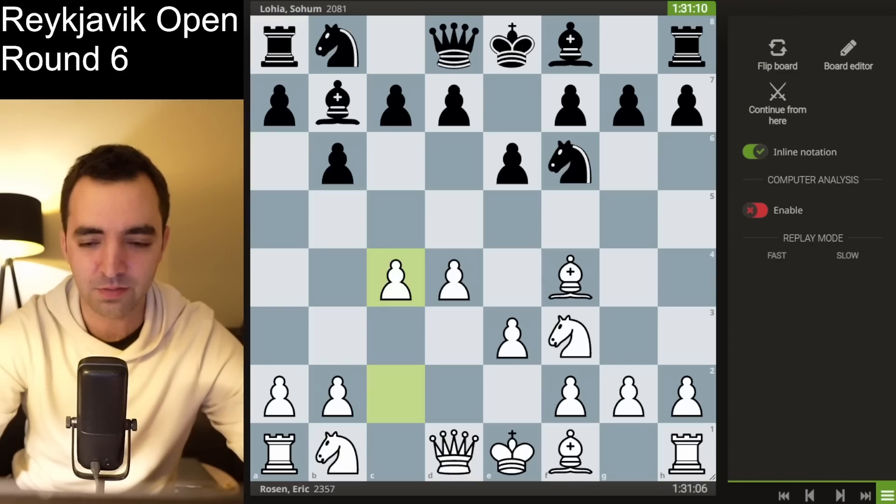The idea is after knight a6 defending c7, white can take, and if d5, there's a very strong move, queen a5. So there's a lot of venom in this line if black's not careful, and white's completely winning. But my opponent played a more solid move, bishop to b4.